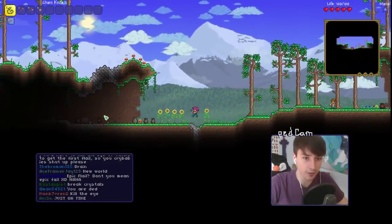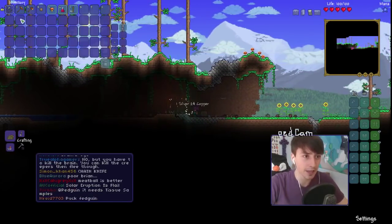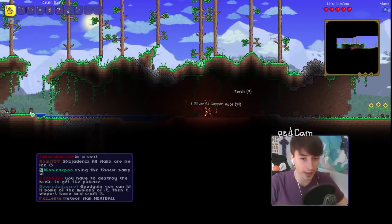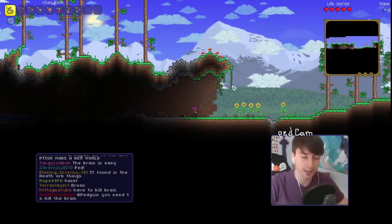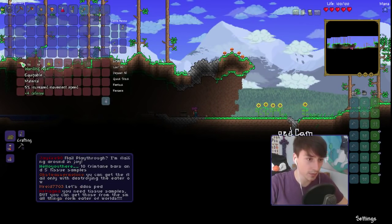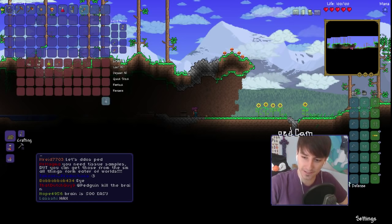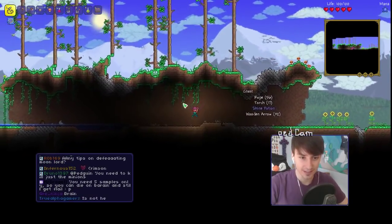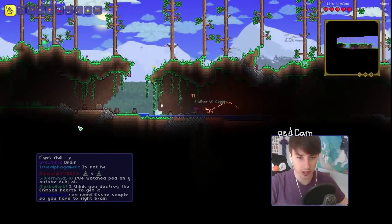So as you guys can see, I've started off with a Chain Knife. This is quite a rare item - it doesn't have much damage, it's got 11 damage, which is pretty good for early game. This is the only Flail you can get early game, so we have to kill the Brain with just this item. Straight off the bat, a Warding Aglet for defense - wow, that's a very good chest! We've got luck going our way already, we've just started the world.